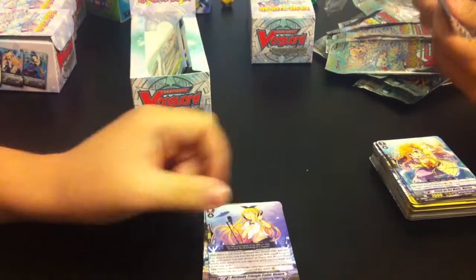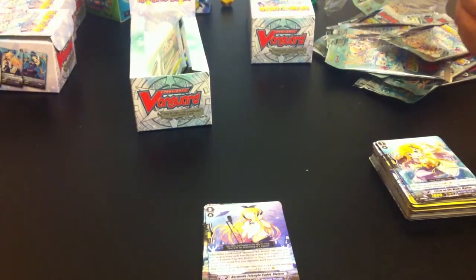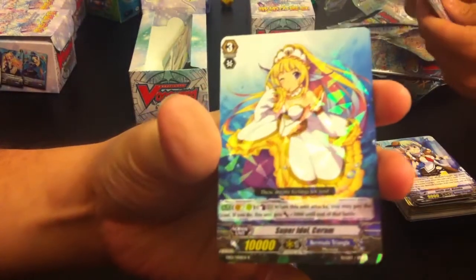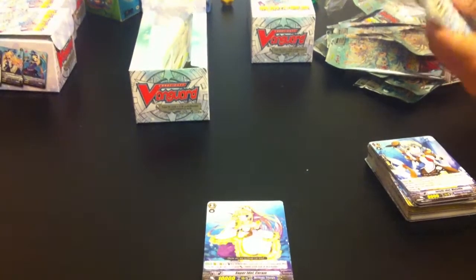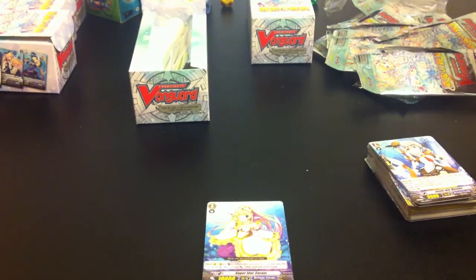You've got Pacifica, you've got some dark cats in there. Perfect Guard! We're two for two on perfect guards. The last pack should be a shiny. If it was an SP, it would be five holos.